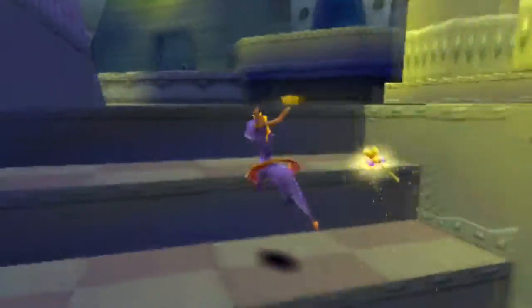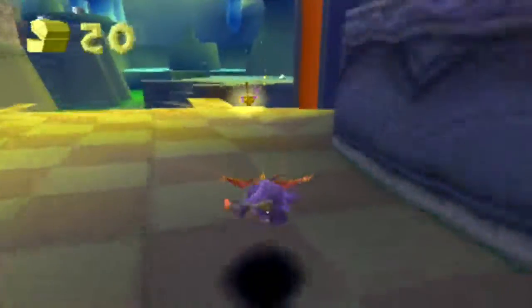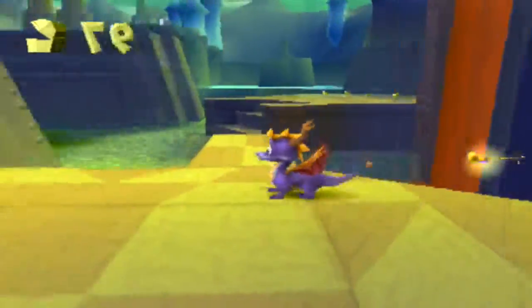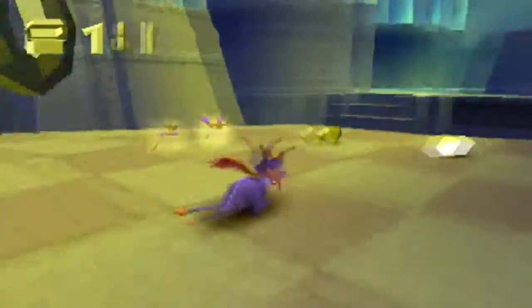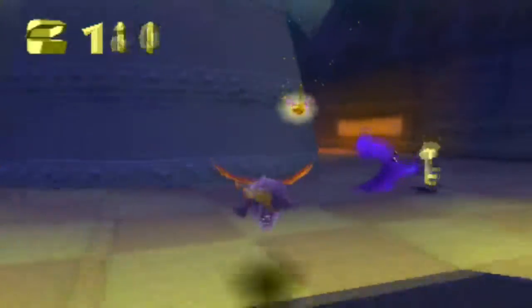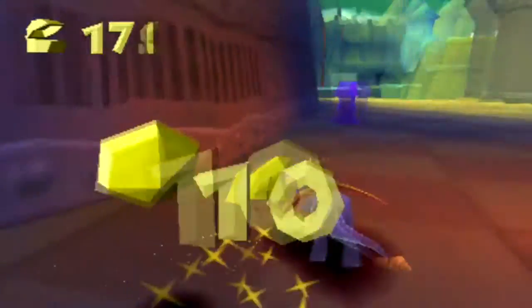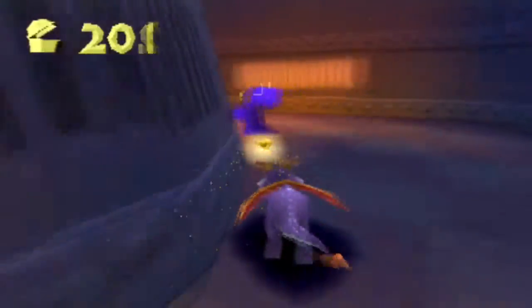The way this works is the higher up you go, that's sort of the max you can fly. So as you can see we can't really get up there quite yet until we reach that height. One interesting thing about this level — it's all 10 gems and magenta gems, so 25 each, which I think is kind of fun. It's just a fun way to end off the game.